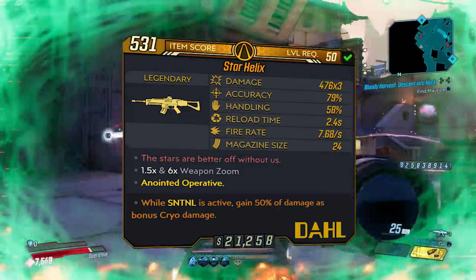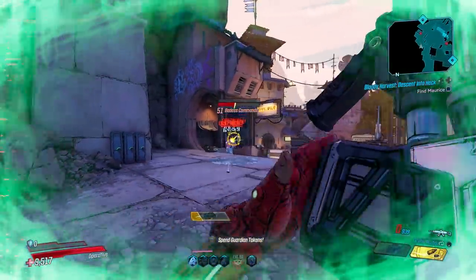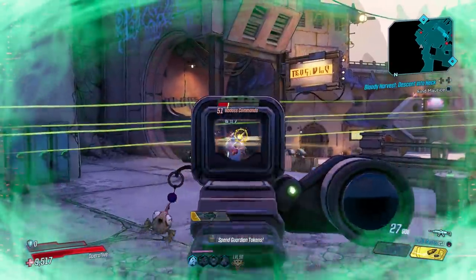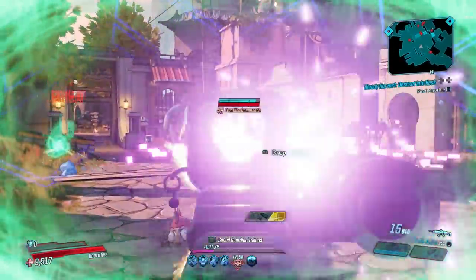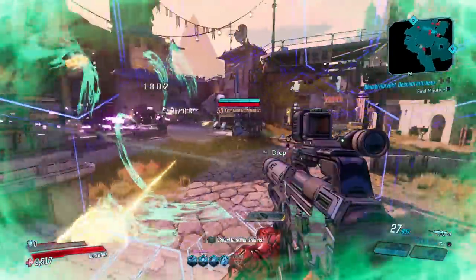The red text on this gun reads 'The stars are better off without us,' which is a reference to one of my favorite sci-fi shows, The Expanse. The gun's name is actually taken from the show as well — there is a private security firm in the show and in the books called Star Helix.